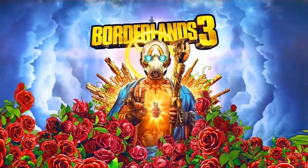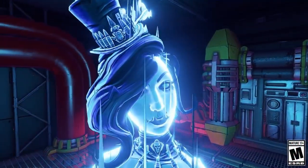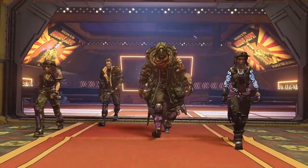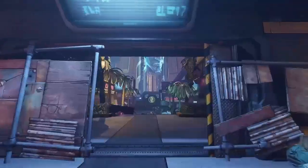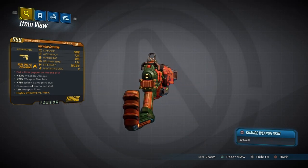Hey, what's up everybody, welcome to Carpo Gaming and another Borderlands 3 video. The new DLC is here — Moxie Heist in the Handsome Jackpot — and today we're going to be showing you a very unique legendary guide to get you one of the better weapons in the game called the Burning Scoville.